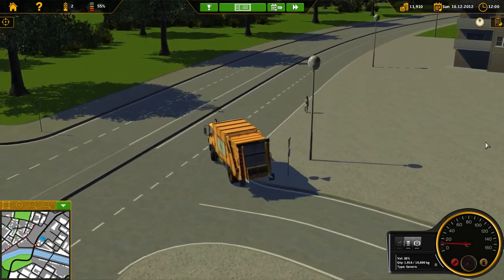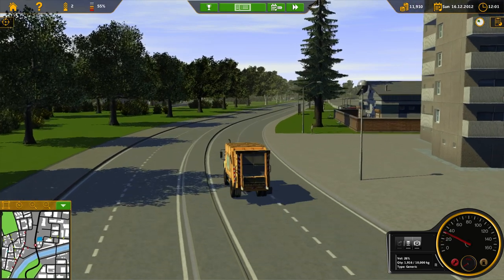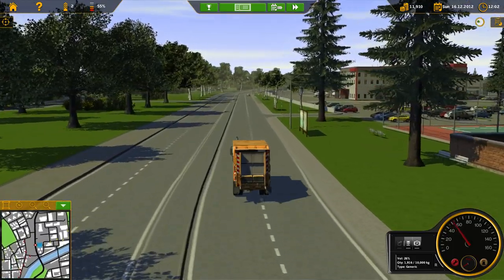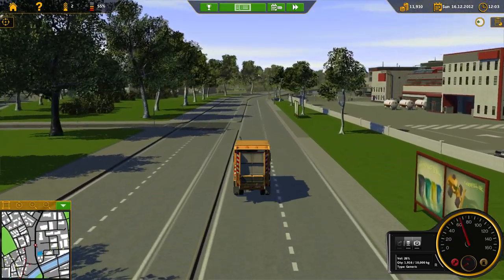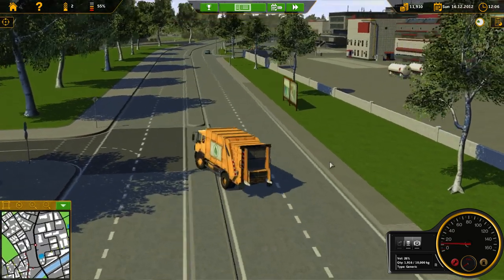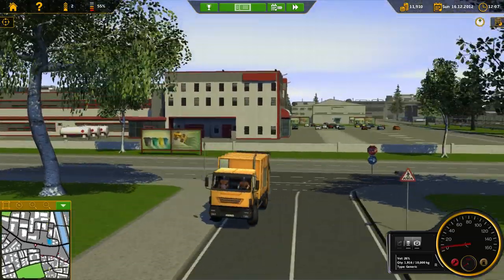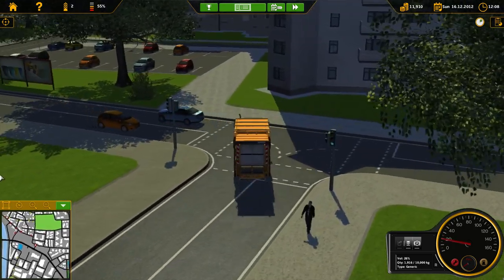We need to get down here somehow — make a right and then a left where it dead ends. I don't know what the speed limit is through here. Wait a second — I thought I was on a different road. Okay, I want to make a left here — good thing I noticed that. I haven't been up here before; I wonder what that big building is.